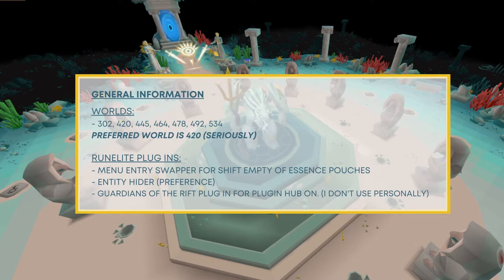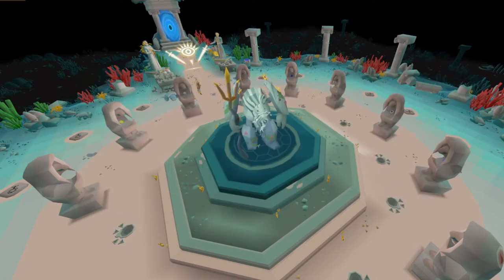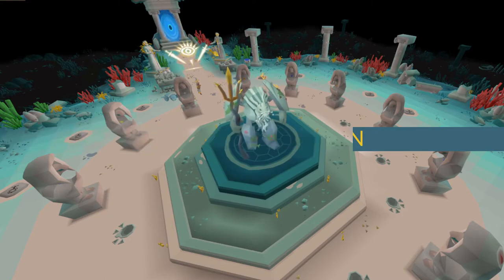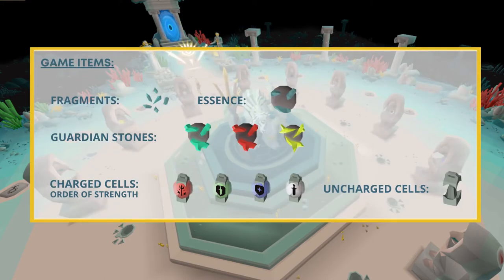You can also use the Guardians of the Rift plugin in the plugin hub, though I don't use it personally. Now for game items — these are the items you will obtain during the game. First are fragments: guardian fragments mined from the guardians throughout the map. Next, the essence: crafted from fragments or obtained from the large guardians in the west mine accessible through portals. Then guardian stones — referred to previously as crafted essence — crafted at the altars and deposited to the guardian in the middle.